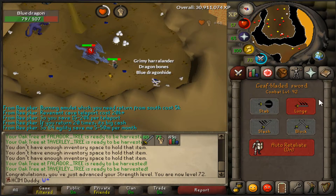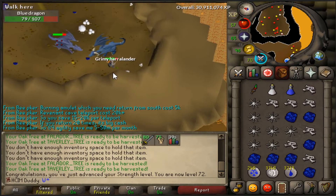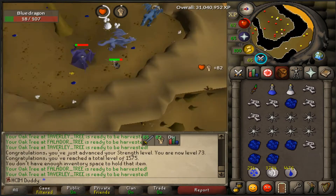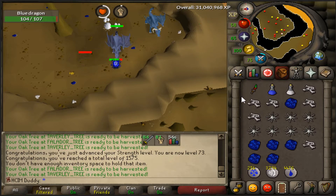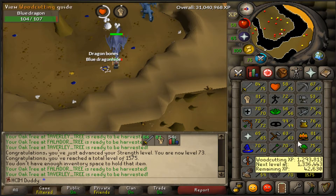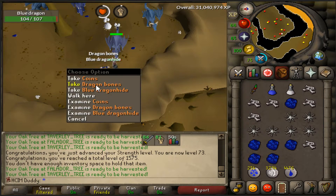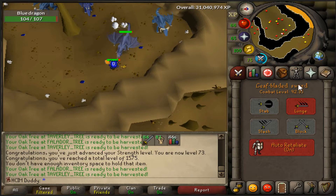72 strength coming in — 92 combat level, very nice! We went back to some blue dragons just to get some more hides so I can get some crafting levels. I made two trips and didn't even realize I hit 73 strength, and I also hit 1,575 total level — that is sexy. But yeah, I suck at recording my levels — 73 strength, still 92 combat.